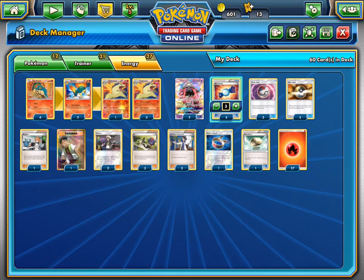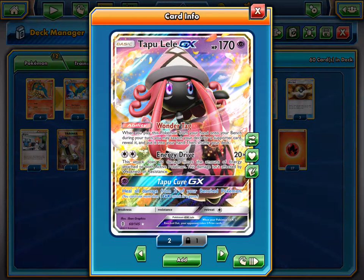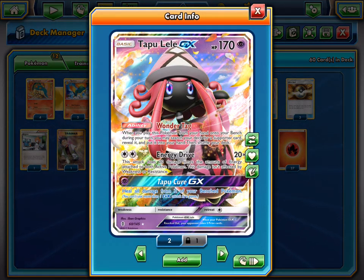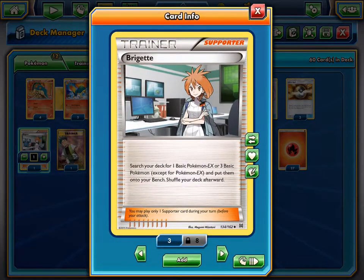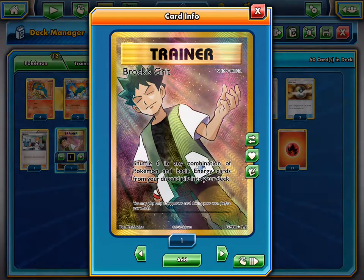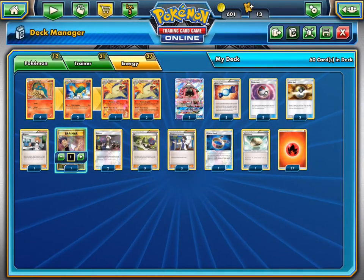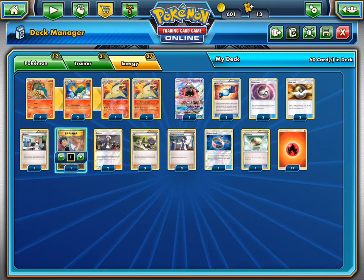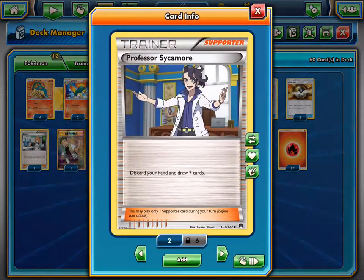The only other Pokémon we run is Tapu Lele GX for that amazing Wonder Tag ability, which lets you go out and grab a supporter whenever you need to. You can grab Brigette to get down the rest of your Cyndaquils, or Brock's Grit to bring back energy. We only run 3 N's and 3 Sycamores for draw supporters.